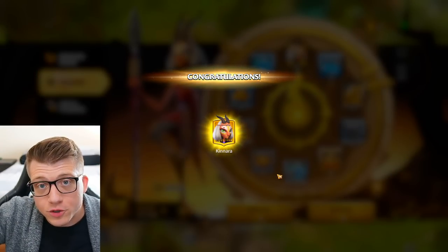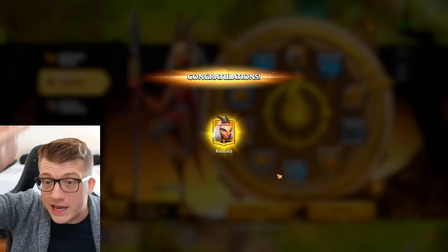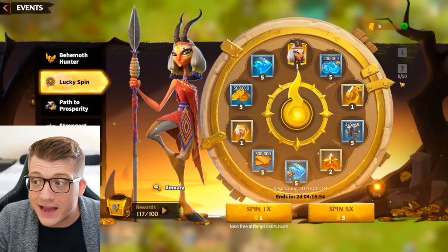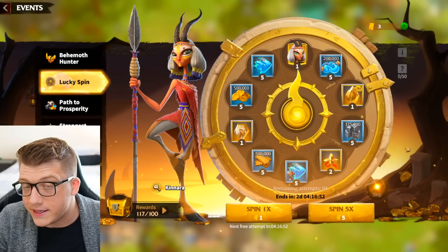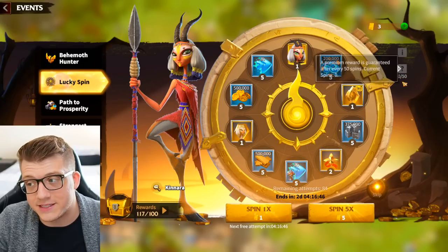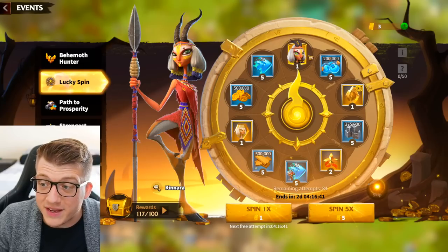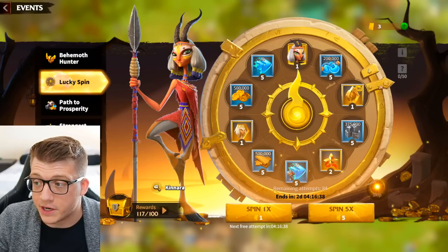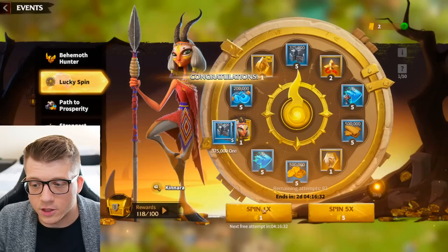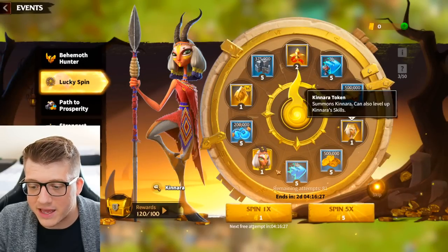We're going to do 4 more spins — 2,800 gems — which should get us to our next pity. We have one... no way! We got it! I didn't even need those other three vouchers. Good tip: if you're getting close to your pity, buy them individually so you can save gems. That does in fact reset the pity, which answers the question: if you get Kenara even without reaching pity, it resets. Unfortunate, but that's how it works.